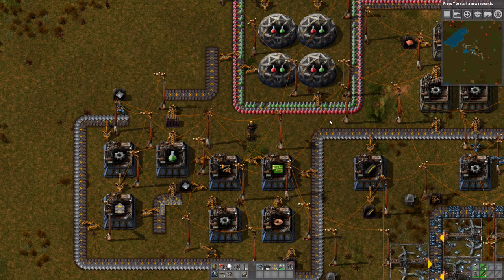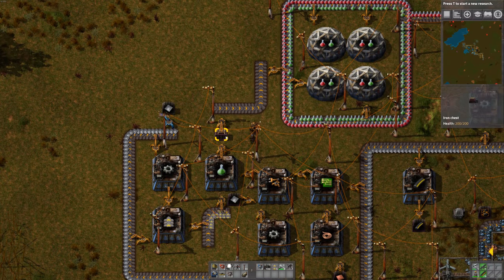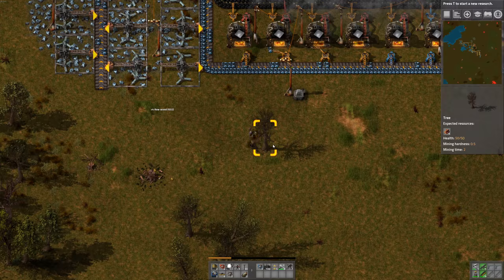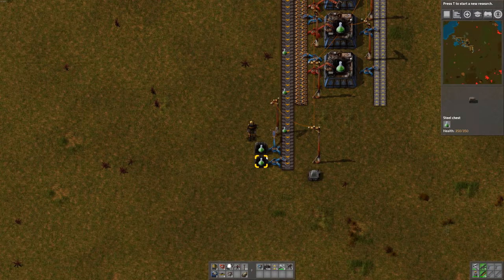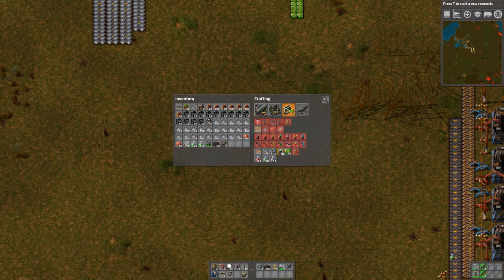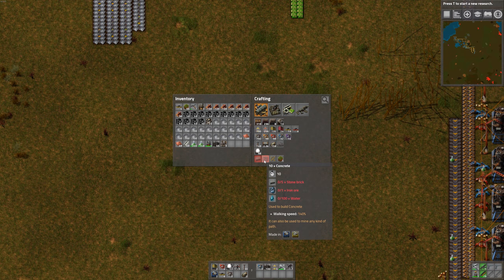I might just leave our science set up like this for a while and then manually run over the green beakers once in a while. Otherwise we've got to make a really long conveyor belt to bring the green research over. So how many green beakers do we have now? Ooh, a lot. How do we make concrete? Something new that was researched. Concrete needs bricks, iron ore, and water.